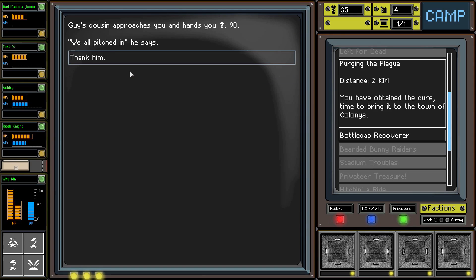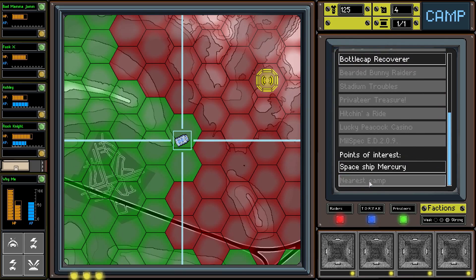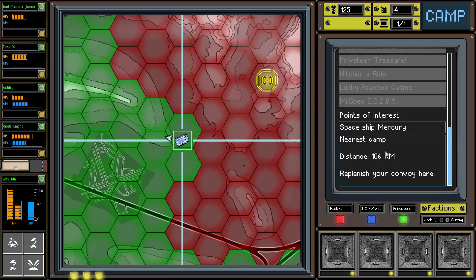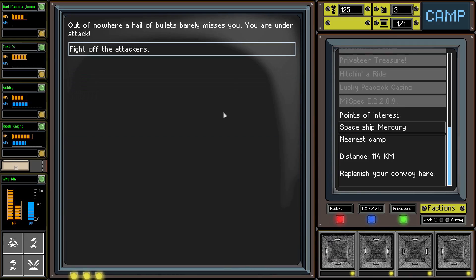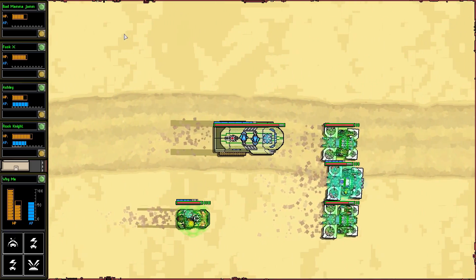The guy's cousin approaches and hands us 90 scrap - 'We all pitched in,' he says. We're up to 125 scrap which is pretty good, but we're really low on fuel. The nearest camp is 106 that way and we can't make it. We have to go to this side objective and hope for a fight to get some fuel - otherwise we're a little screwed.